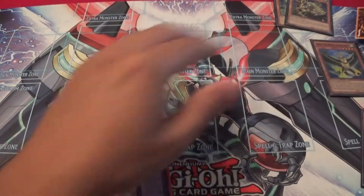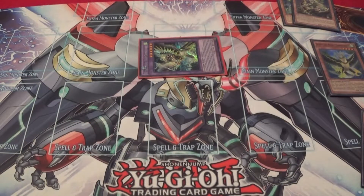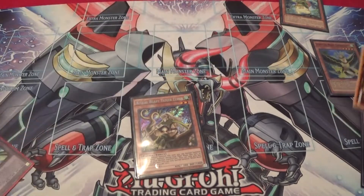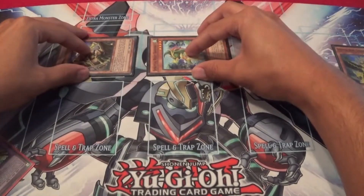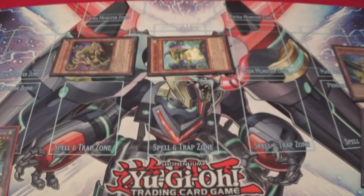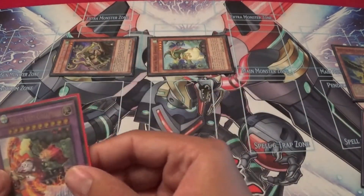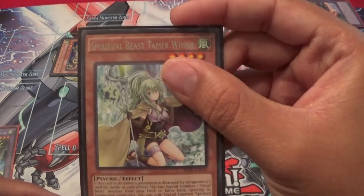Then you would contact fuse into your other Canahawk — I only have one so I'm going to be proxying. You would summon that out, target the Elder and the other Canahawk in your graveyard, then chain his effect to tag out, sending the other Canahawk to the graveyard and special summoning the Tamer and the Beast. You'd get your search for Canahawk, then use Rampangu's effect again — I would use Ulti Paleo just to get the Window to the graveyard.